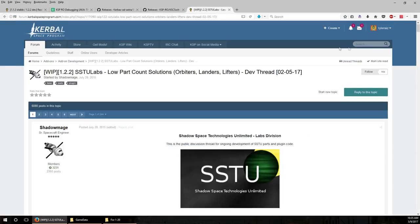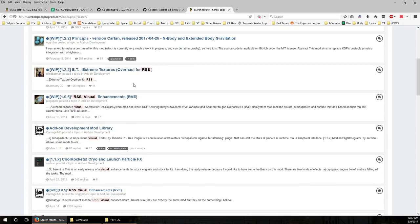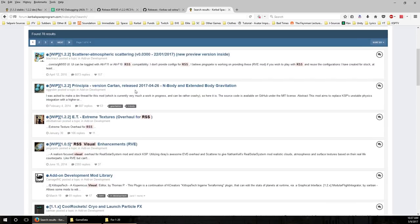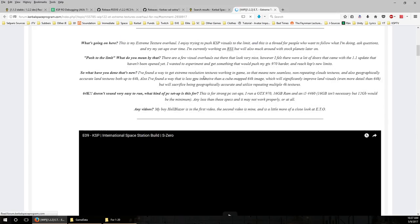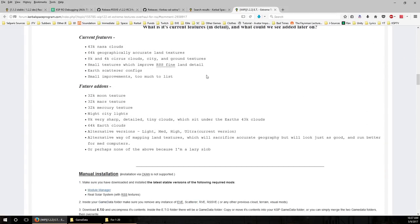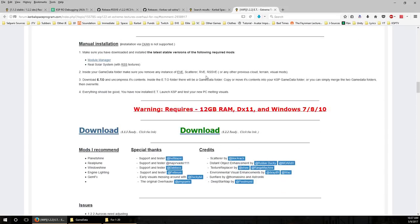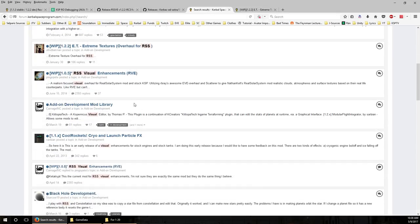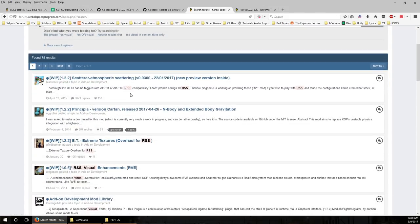Searching the forums for RSS Visual Enhancements brings up some results. You'll also find Scatterer - you will need that. There's also an extreme texture mod which is really spectacular, but unless you have the most wonderful system, you're not going to be able to run it - the textures and RAM requirements are intense. Let me keep searching. I can't figure out what the forum thread is, but on the spreadsheet RSS Visual Enhancements says 'no obvious issues', so we can click through to download the source code.